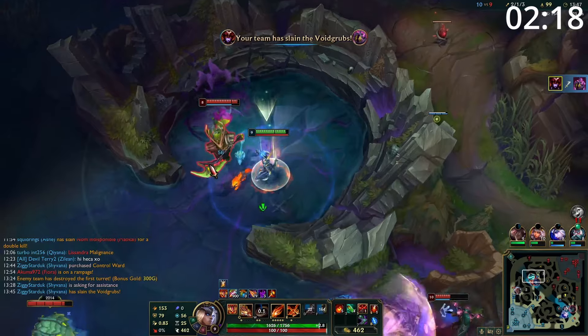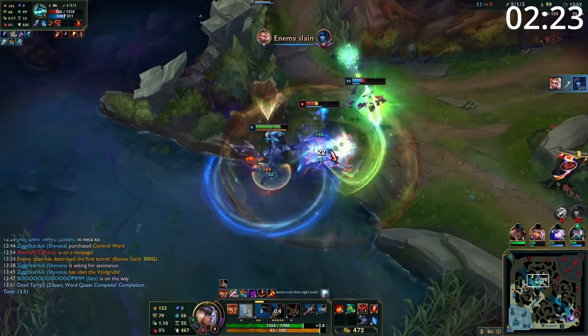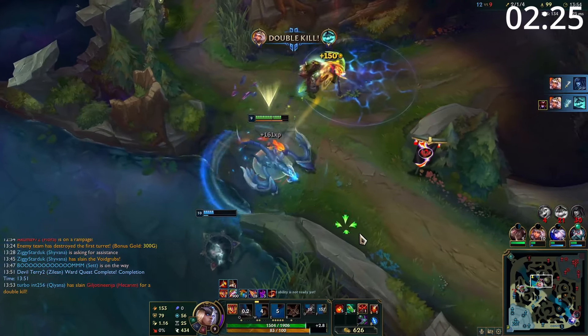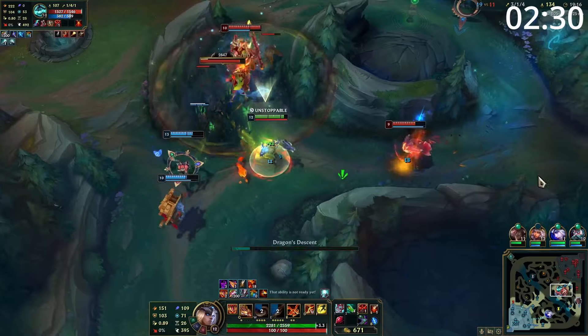Entering the mid-game, you have a massive priority on getting dragons. You absolutely love skirmishing, so if you can force 2v2s and 3v3s, you deal so much AoE damage you're at a great advantage. Each of these fights you win, you can convert into an objective, and if it's a dragon, you spike even harder.